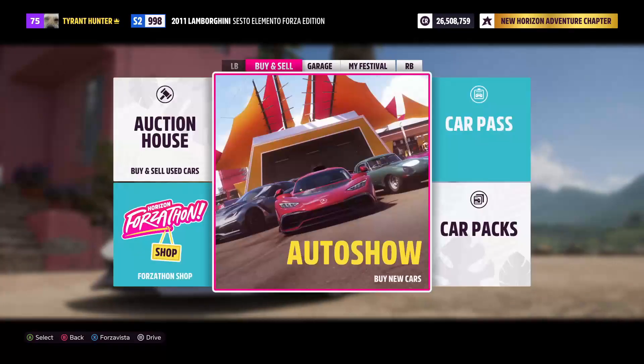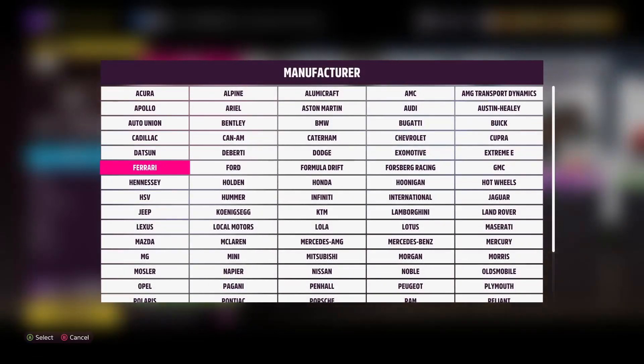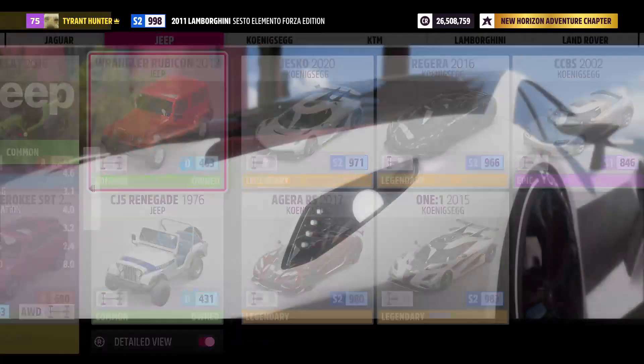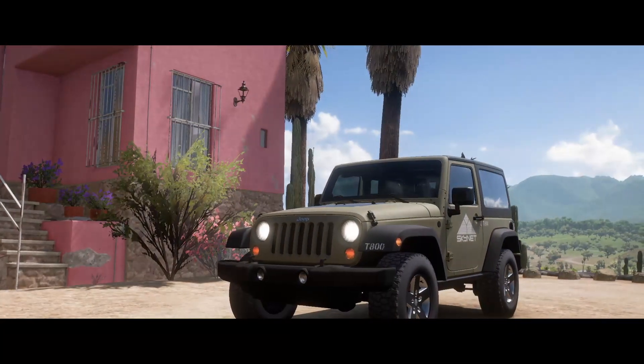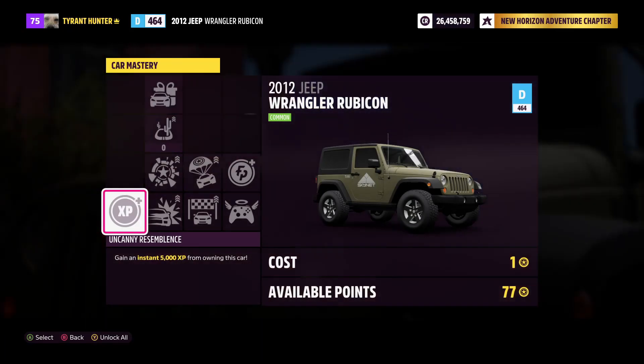Now that you guys have some skill points built up, go ahead and fast travel to either the festival or one of your houses. Here's something cool I'm going to share with you guys today: go into the auto show and locate a Jeep Wrangler Rubicon 2012 model. Go ahead and pick any paint job, buy it out, and make your way on into the car mastery of this vehicle.